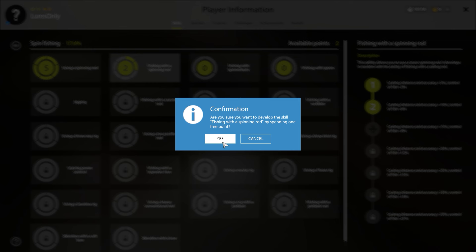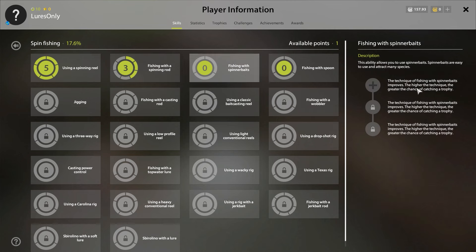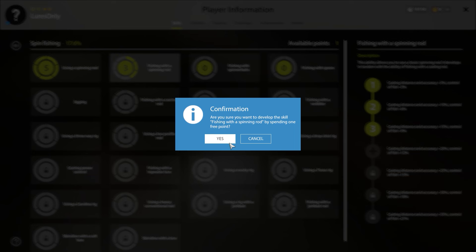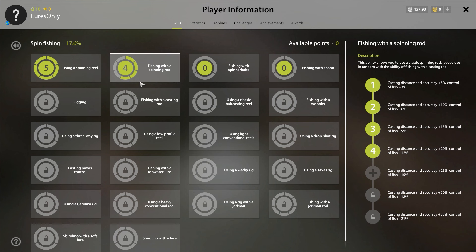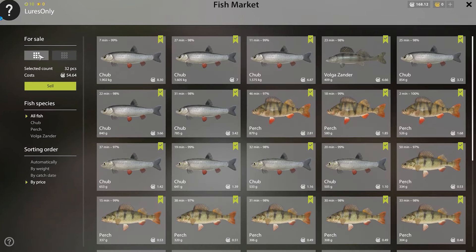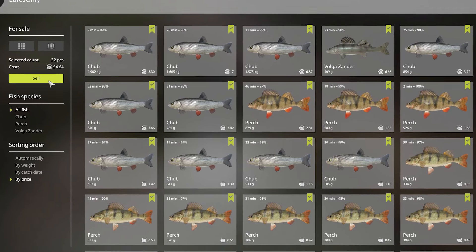I'm really tempted to put 1 skill point into this skill and 1 into using spinner baits. But I do think we should max out the spinning rod skill first, and then put our points into spinner baits and some other skills. So right now I'll keep it this way. Let's put the last point into fishing with the spinning rod, get some more accuracy and fish control. We managed to fill the perch cafe order for 10 silver and the rest of the keep net was worth 54 silver. In total we made 64 silver, which is not bad at all.